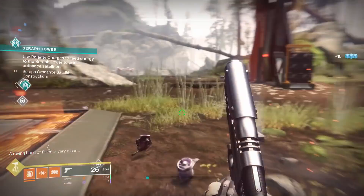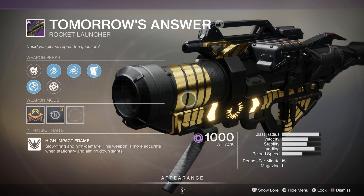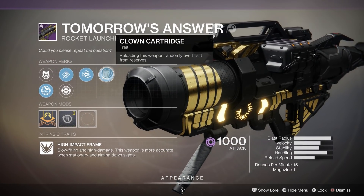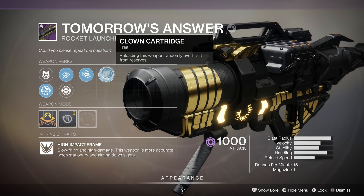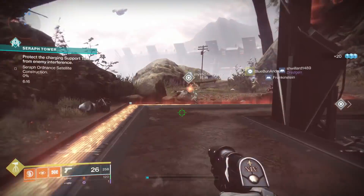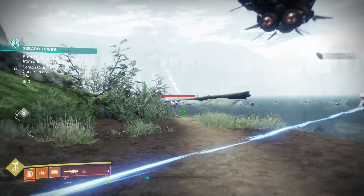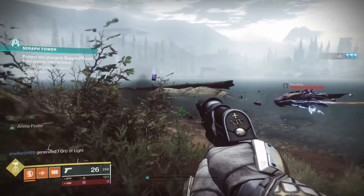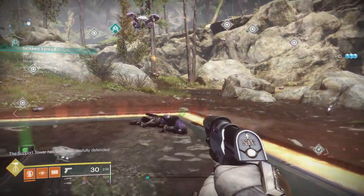Let's take a closer look at this weapon. It belongs to the high impact frame archetype, so it has the biggest blast radius out there, but that's really not our concern. The main thing — the only thing we're really looking at here — is the perk Clown Cartridge. Reloading randomly overfills the magazine from reserves. This is an extremely rare perk. It was only added last season and it was only present on a linear fusion rifle. Normally for that weapon, it had a five round magazine — you'd reload and sometimes get six, sometimes seven, sometimes eight. It truly is random.